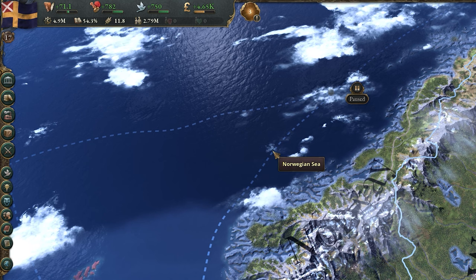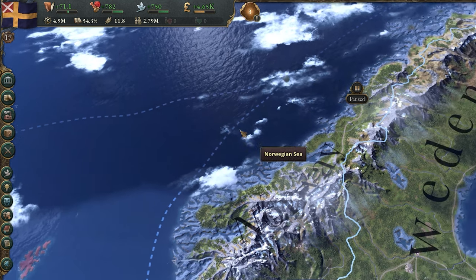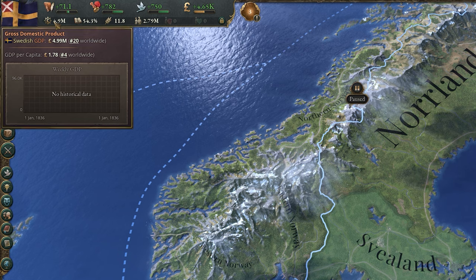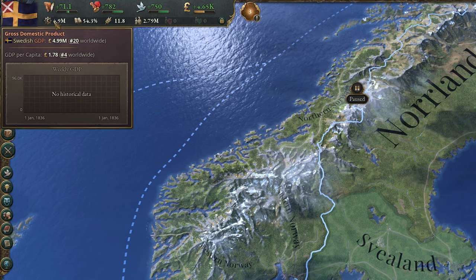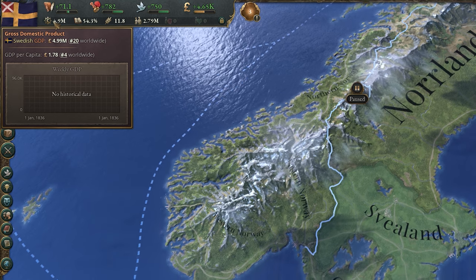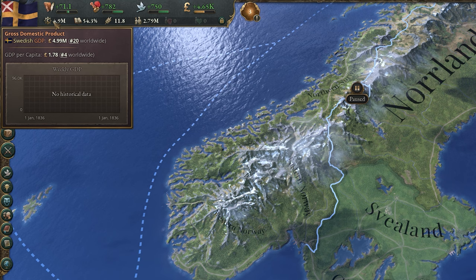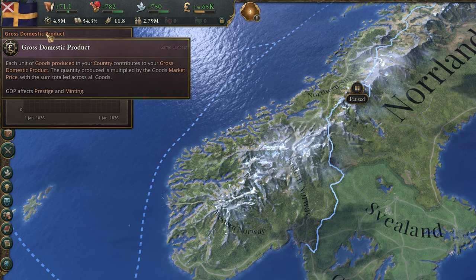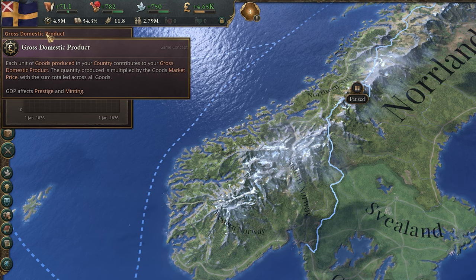On the bottom row, you have some numbers which are also important to keep an eye on but are generally managed more indirectly. First, you have gross domestic product, or GDP. This is displayed as a total and per capita — pretty much how rich your country and its people are — worked out by taking every good you produce and multiplying it by the market price. For example, if you have five people who produce two wood, and wood sells for five, then your GDP would be ten, and per capita would be two.